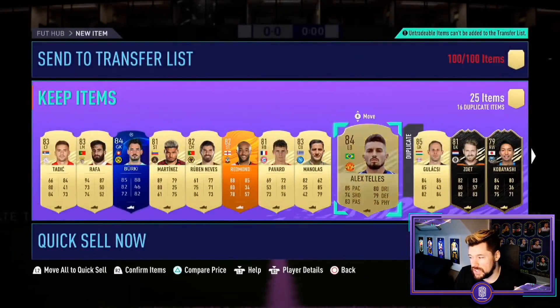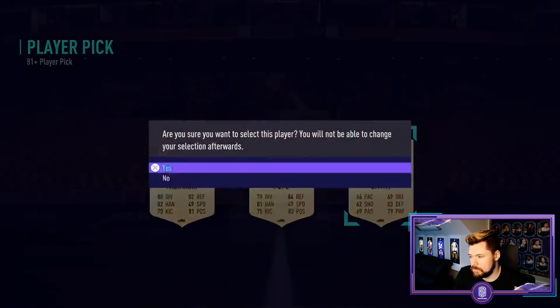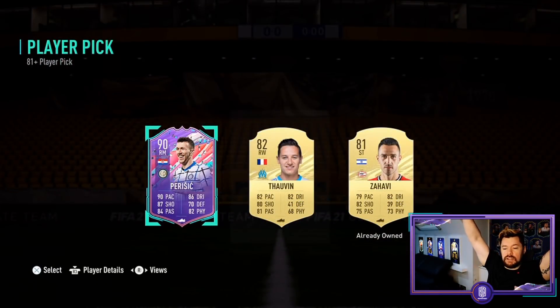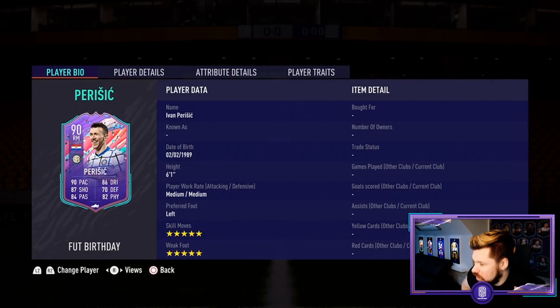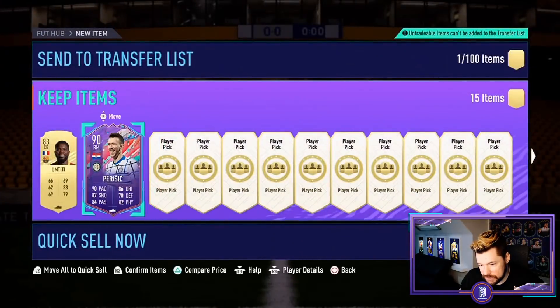Gulacsi you could technically count as a walkout just because it's the UCL version. But this is poor - 15 player pick packs, come on game! First foot birthday coming in hot? Hmm. Next up - oh let's go, FINALLY! Finally - it's one of the better ones, not the best, but one of the better ones with Perisic. Five star, five star! Really well rounded card, big fan of that! Let's go - finally a foot birthday card from a player pick pack! It only took about a hundred.